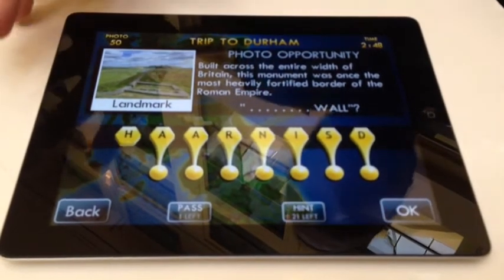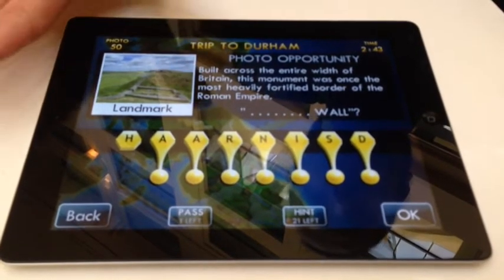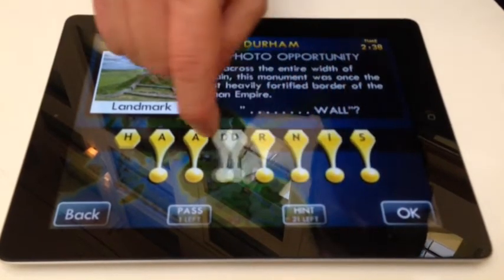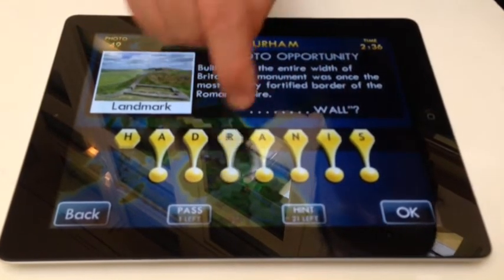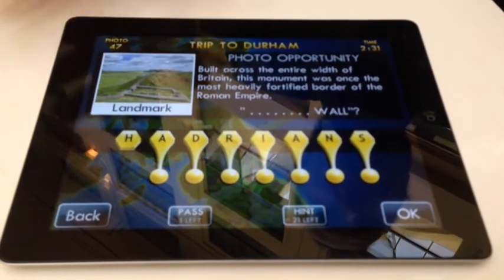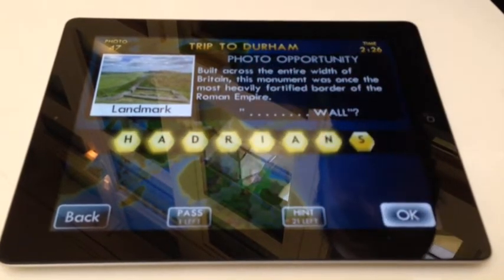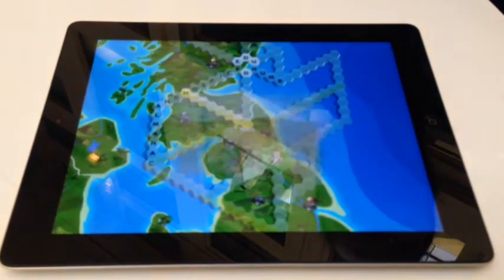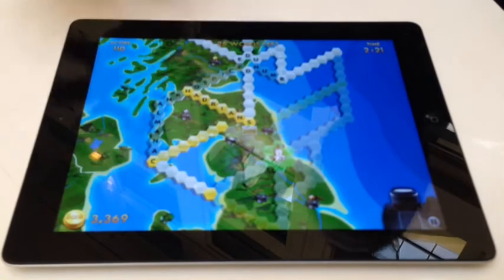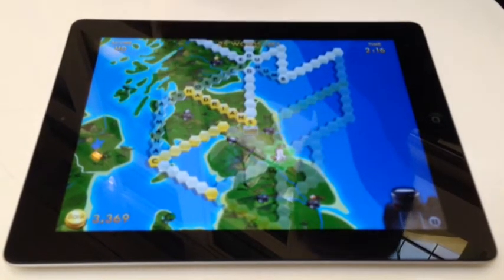These are what we call photo opportunities. Around the game, imprinted in all these crosswords, we've got photographs. All the way around the world, we've got two and a half thousand photographs, so this is a very big collecting game. The answer here, which most British guys will know — although they might struggle with some of the US landmarks — is Hadrian's Wall. We get our answer, we take a photograph, we get a bit of money. By taking photos all around the world, we earn game money, which we need to buy boats and planes to travel further around, or new cameras.